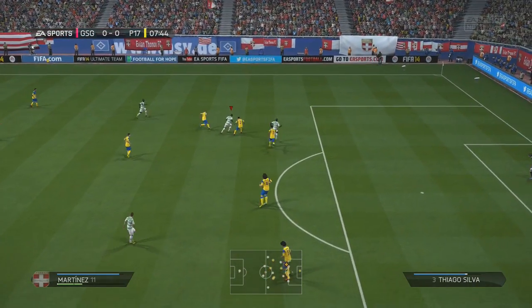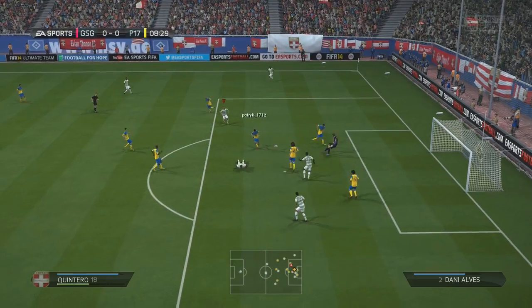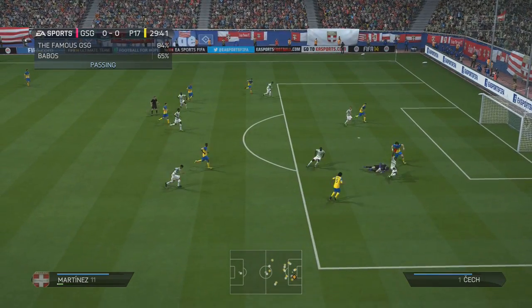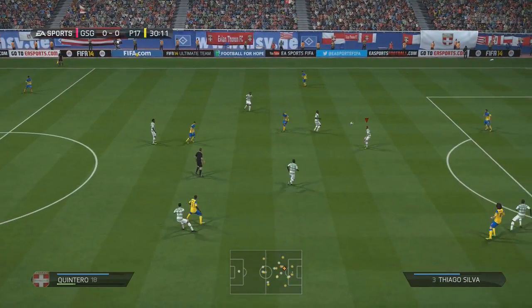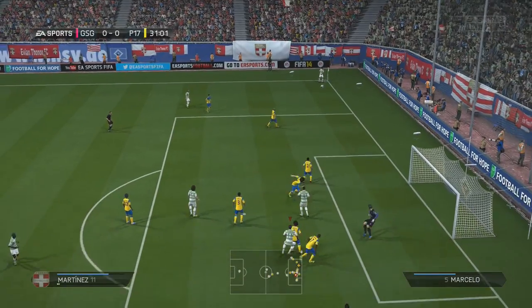Jackson Martinez is on the ball here, he makes his way into the box and takes his shot, but David Luiz will block it off. Ferela tries to get onto the ball but it's Cech somehow getting onto it. He throws it straight back and we find Quintero, who goes past the defender and takes the shot with the left foot, but Cech will save it once again.